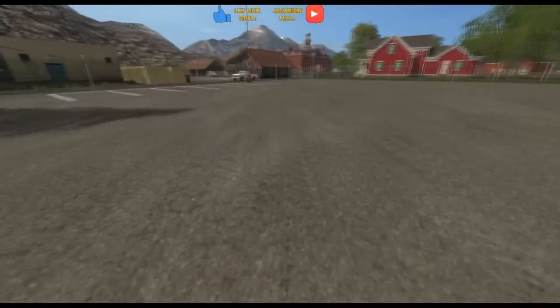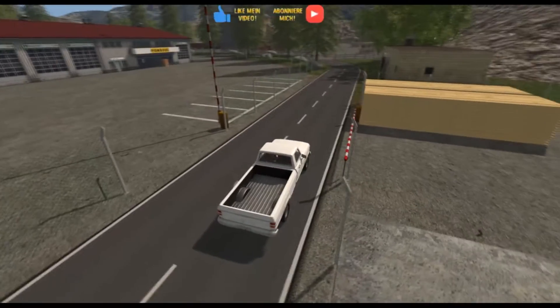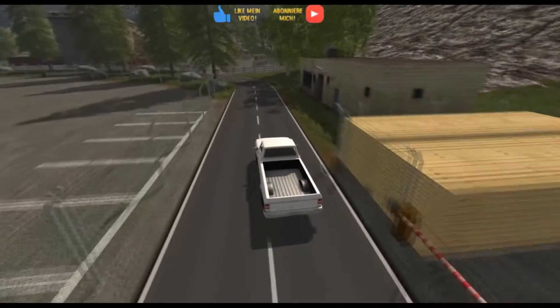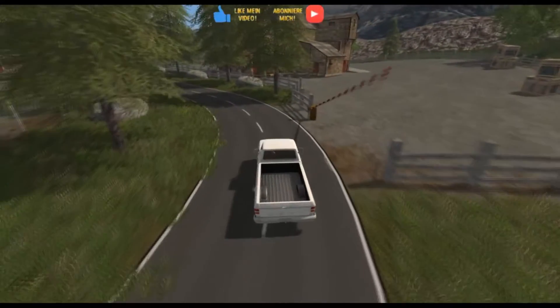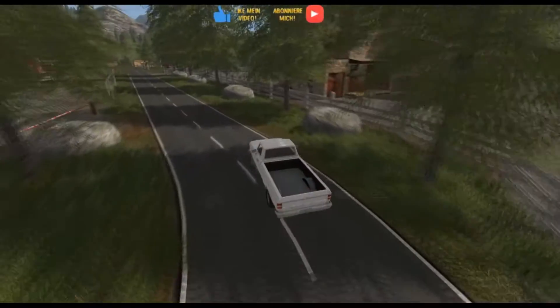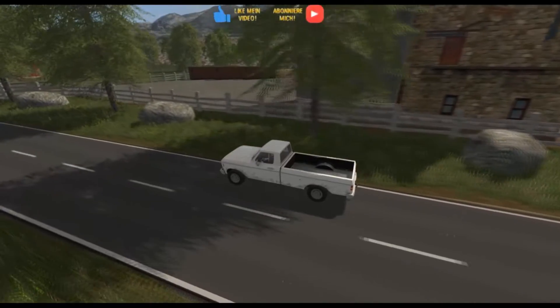Hier hinten haben wir die Fläche zum Kaufen/Verkaufen und hier steht Holzers Deko rum. Das finde ich sehr schön gemacht soweit. Dann haben wir hier noch eine Verkaufsstelle mit Abladestellen.